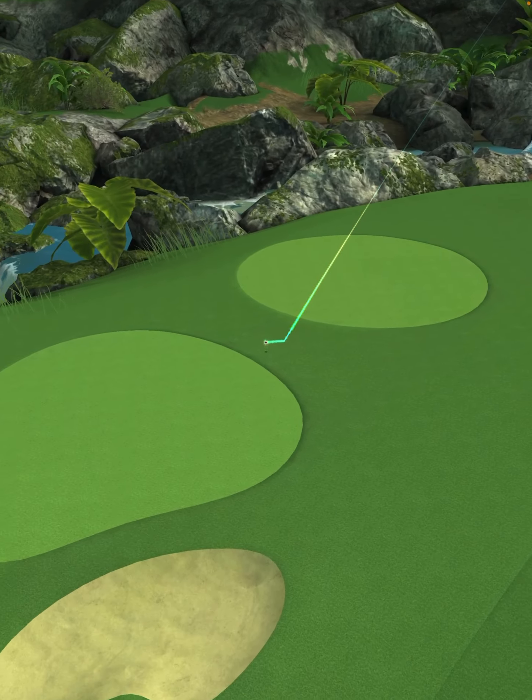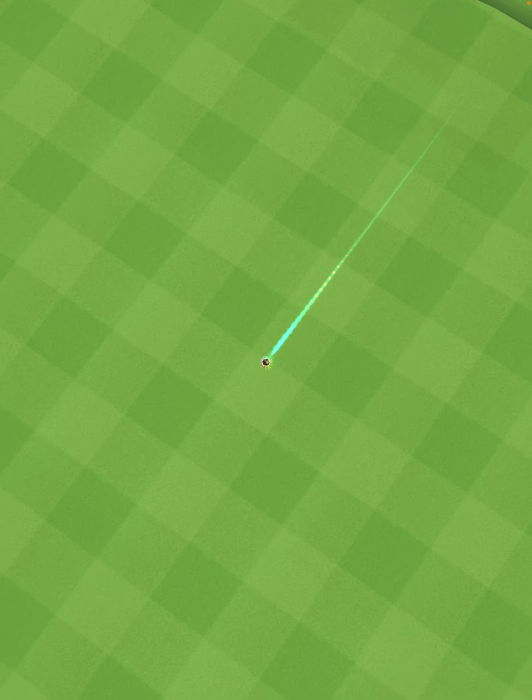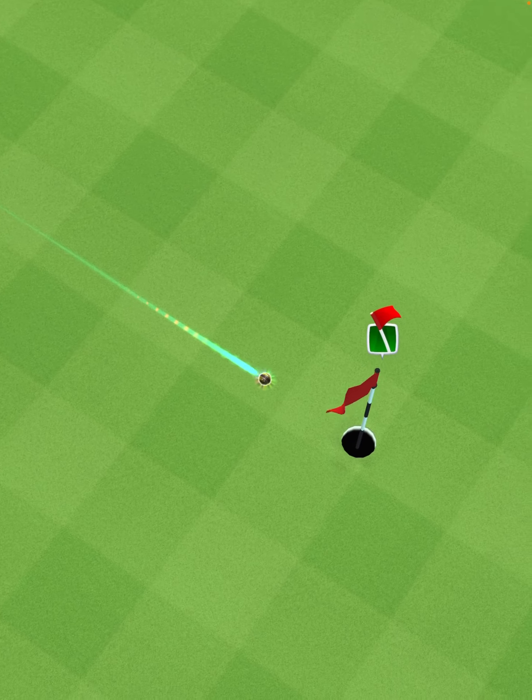The ball is going to land in the rough, roll down through the next strip of rough and onto the green, and we're going to drop center cup for the hole-in-one.